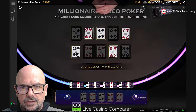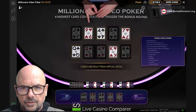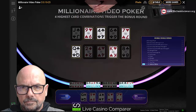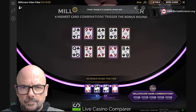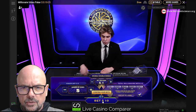Would you believe it — absolutely nothing there. The virtual hands give us something: we've got 1x there, nothing, nothing, 1x. And there's not going to be a millionaire game this time.